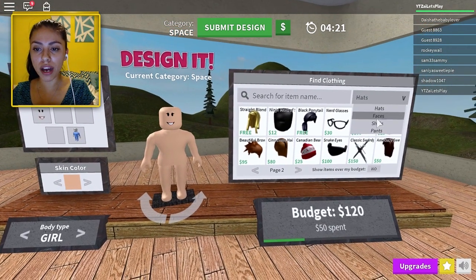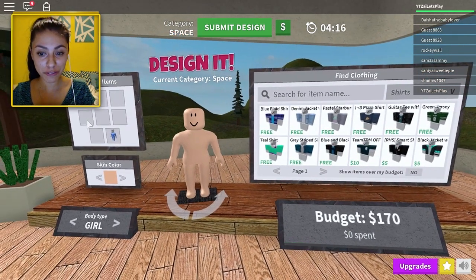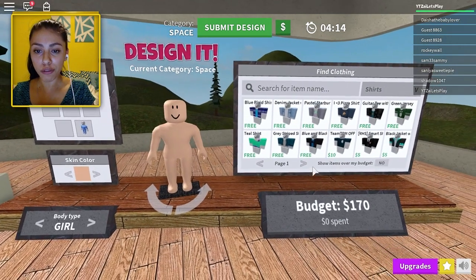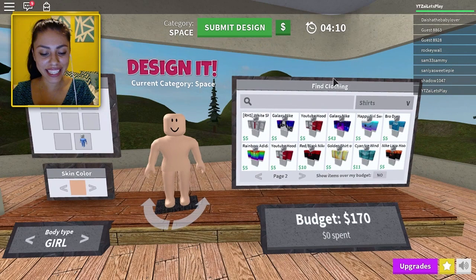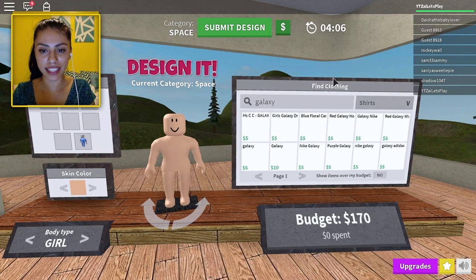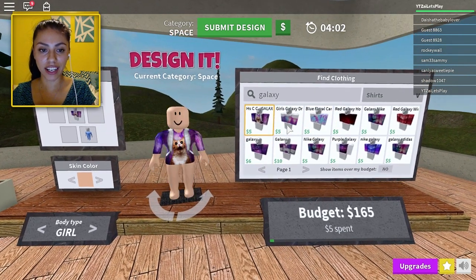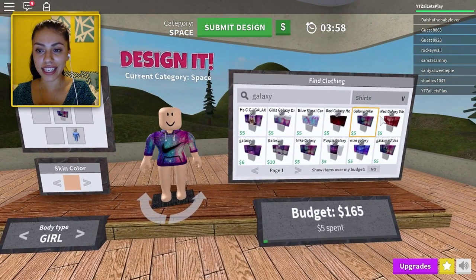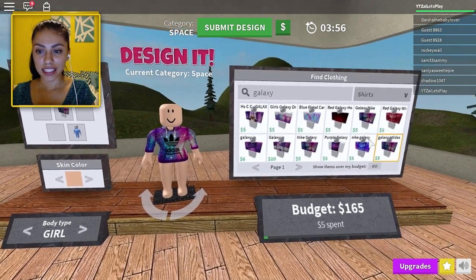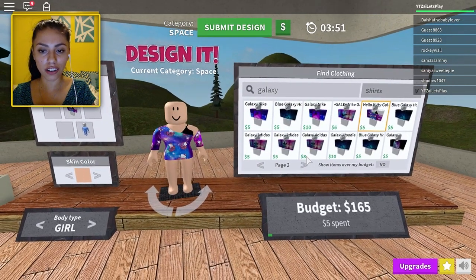We want really cool funky outfits. My budget is $120. We want anything galactic — any galaxy stuff would be good. So let's search 'galaxy.' Oh, we've got a lot of potential for galaxy. A lot! We could go for days and days. So we're going to go galactical. These are only $5 which isn't bad at all.